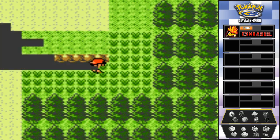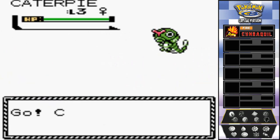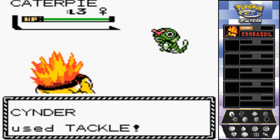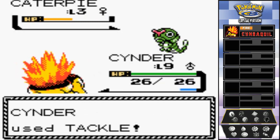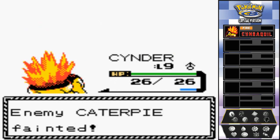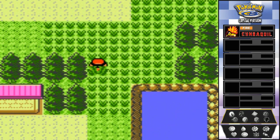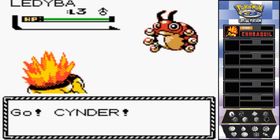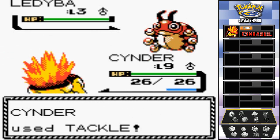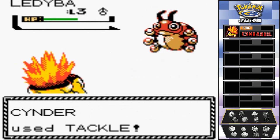Back at Route 30 — more Pokémon! Look at that, a Caterpie. I'm not gonna capture it, just battle for experience. Way easier than a Geodude. Also, at night you can find a Poliwag in the grass here, so keep that in mind. And look at that — a Ledyba! Let me tell you right now, Ledyba is not worth it. It evolves early but it's really not a great Pokémon — look how little damage it does.